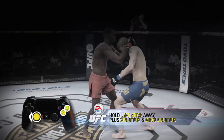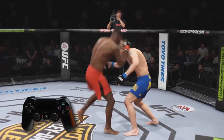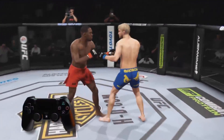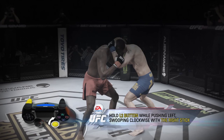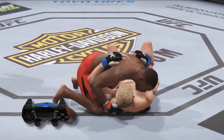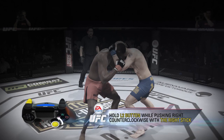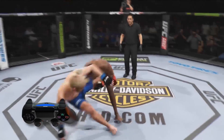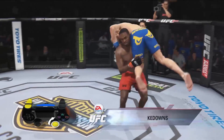Pressing X or circle while holding the left stick away from the opponent targets knees to their head. You can also use the clinch to initiate takedowns. Takedowns are performed using the L2 button and the right stick. Holding L2 while pushing left and sweeping clockwise performs one takedown, and holding L2 while pushing right and sweeping counterclockwise performs a different takedown.